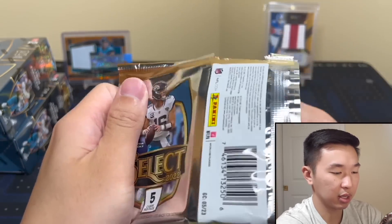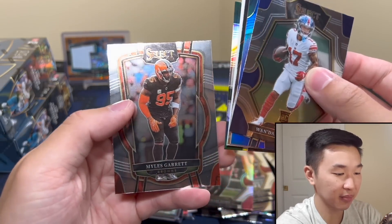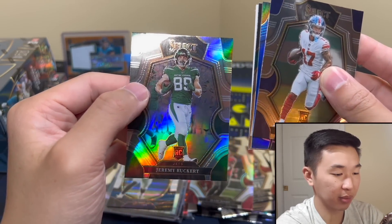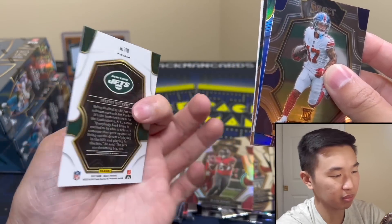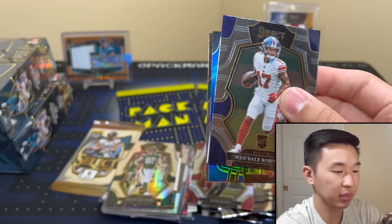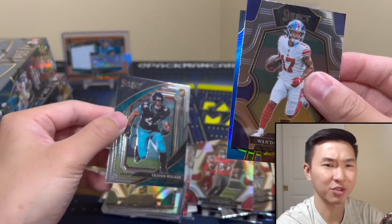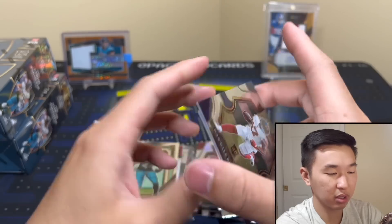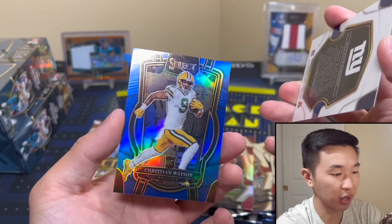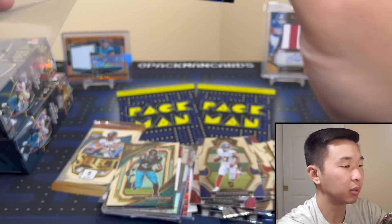Two packs left — come on my box! Blue — I like that. Miles Garrett, Jeremy Ruckert silver, Career Level filler, Trayvon Walker Sweet Level — a lot of Trayvon Walker today. Who we got? Packers — Christian Watson blue to 299. I'll take that, there we go.